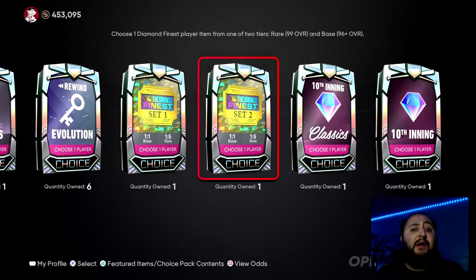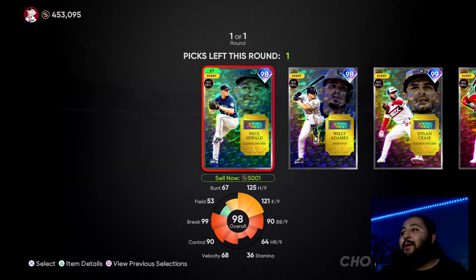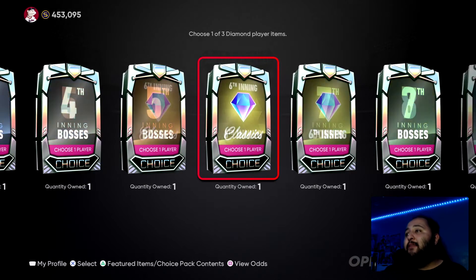A rare round from a Finest pack — hey, they need to start throwing these Finest packs into the conquest maps. Hopefully with the one coming out Tuesday we see some Finest packs. Now we got Set One — let me pull the rare round. Come on — ah, we get base. Hey, I'm not complaining anymore, not one bit.